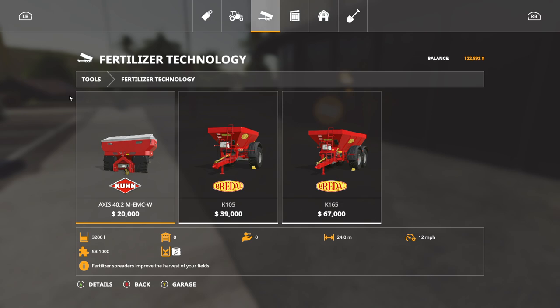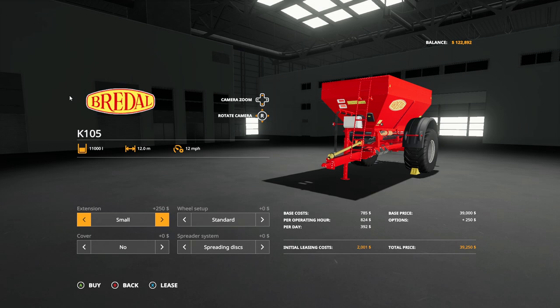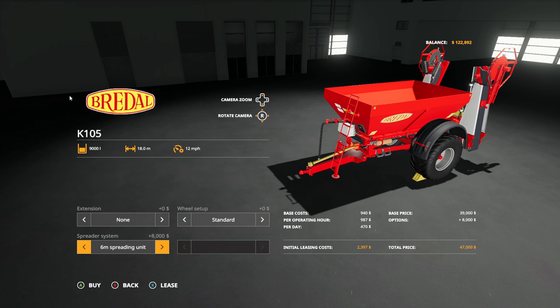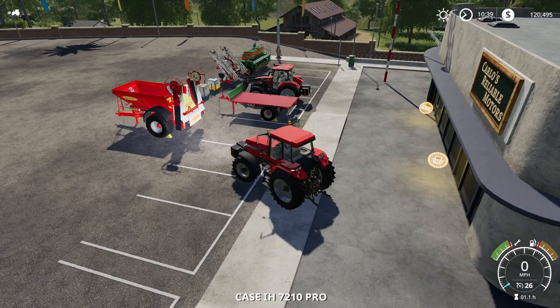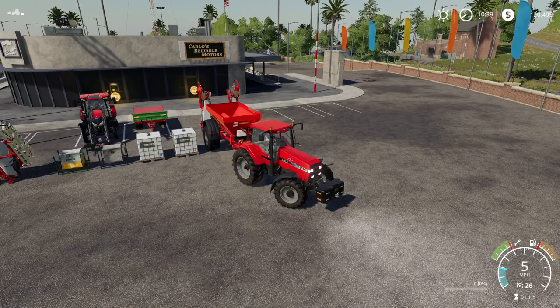We've got this fertilizer spreader — either of these will work, but I usually get this one because it's cheaper, about $1,000 rent. The spreading disks are worth it even though it makes the rental more expensive by $400, because it spreads much further and is much more efficient. So let's go ahead and do that — we've leased that. And now we need to go get some lime. You can either buy it here in bags, but it's much easier to get it from the lime station, so I'll show you where that is on this map.